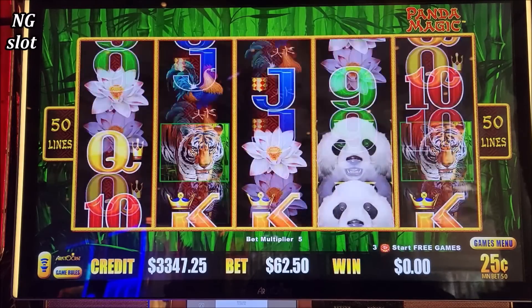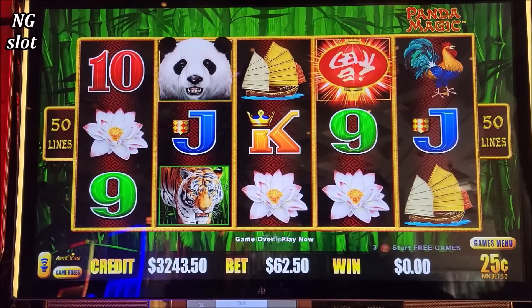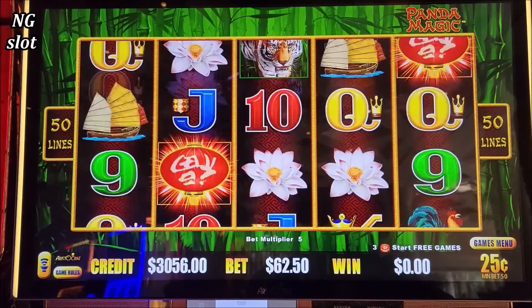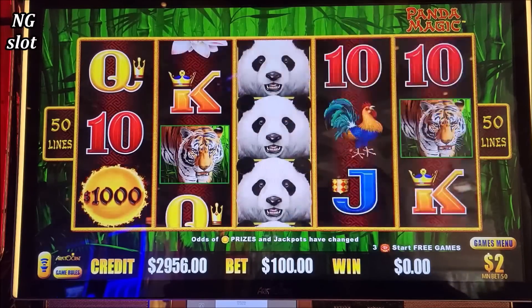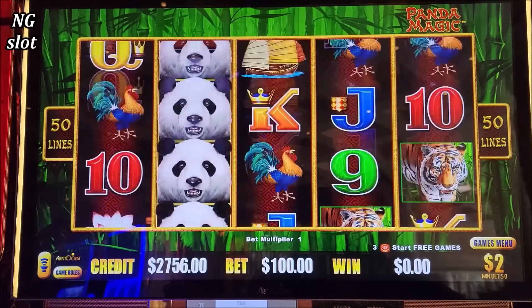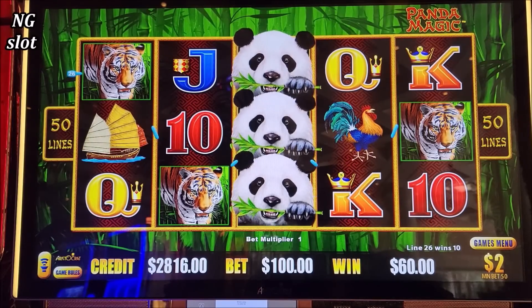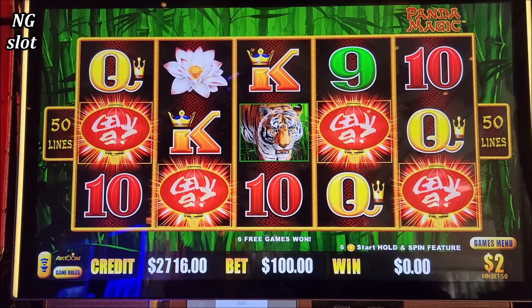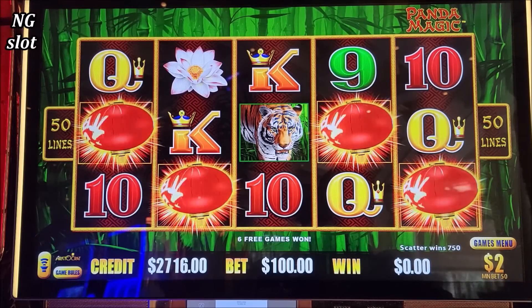Come on Panda Magic. Let's go to $2. The lady next to me got an amazing hit guys — on holiday dinar spin she got $11,792. Already I got $1,500 already.